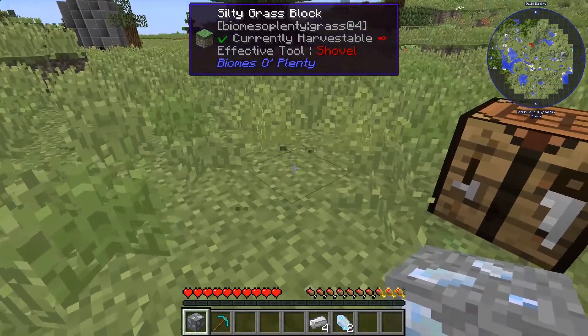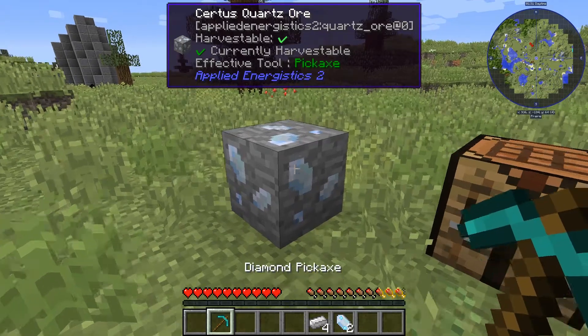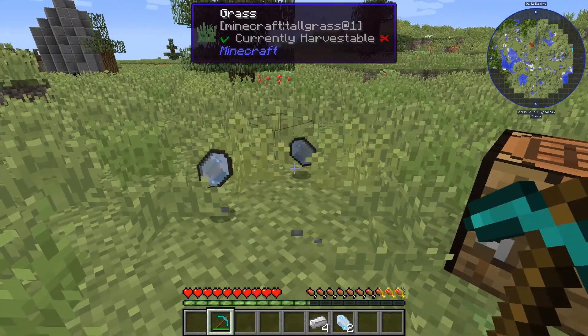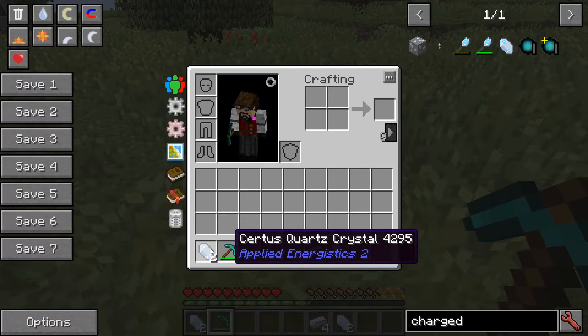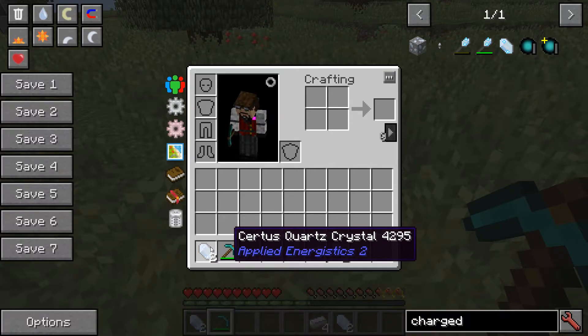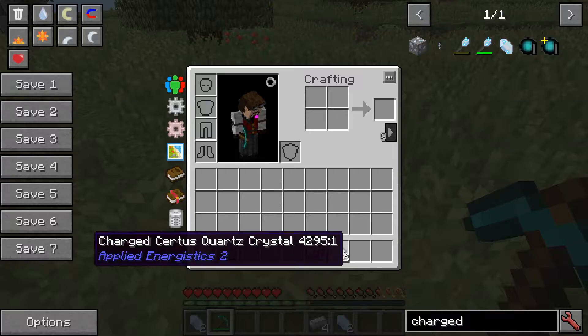The first thing you want to do is go mining and find blocks that look like this — this is a certus quartz ore. Mine a lot of this. You'll get certus quartz crystals, but what you're really trying to find are two charged certus quartz crystals, so mine a lot until you get two.